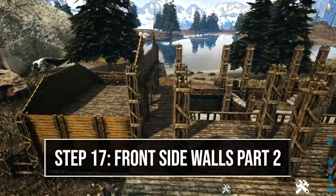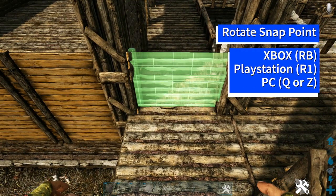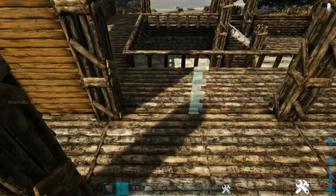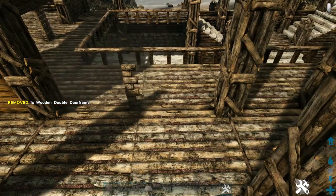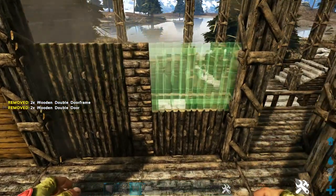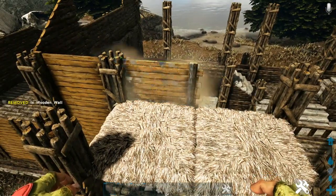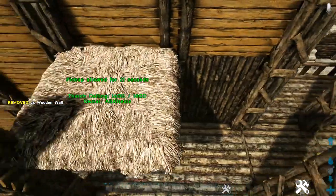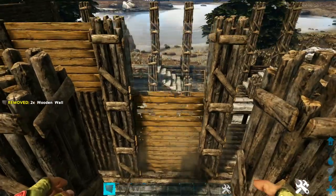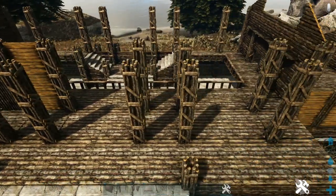Build up the front side wall. Start at the corner between the two pillars with a wooden wall, rotate the snap point so it places correctly, and add two more on top. In the next two spots, place a wooden double door frame facing normally, fill those with wooden double doors, add another door frame on top of each and fill those in too. Place a thatch ceiling attached to those, get out a wooden wall, rotate the snap point, place them down, then destroy the thatch. In the next single spot add three high wooden walls flipped around. Repeat this pattern across — double spots get doors, single spots get three high walls.